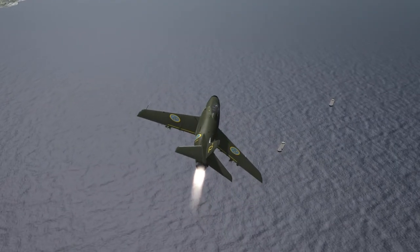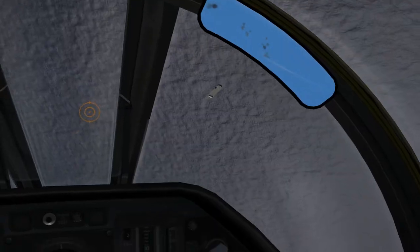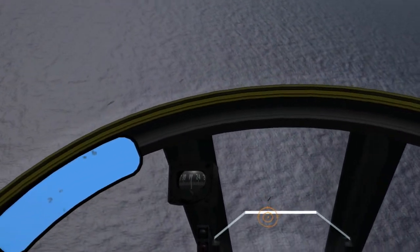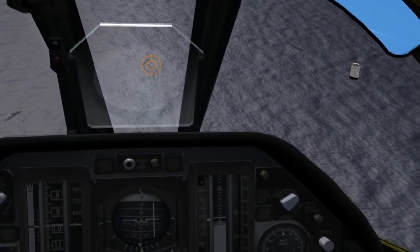Now we will target another one of the destroyers. As you can see, another missile is launched at us, but it's not a very reliable weapon so it will not hit us. And that is very good because the Lancen does not have any form of countermeasures.